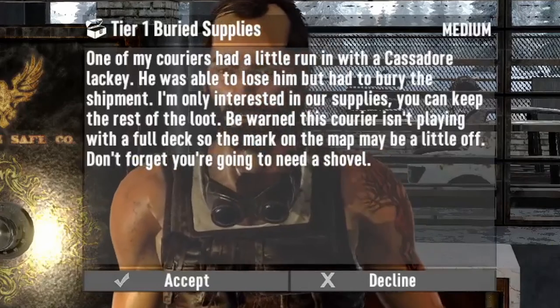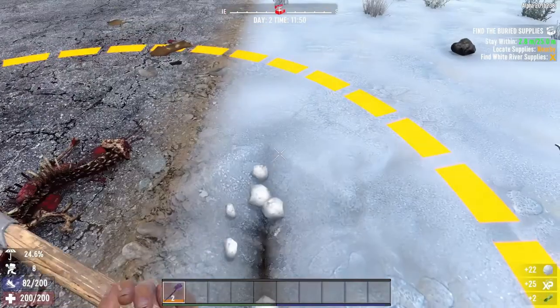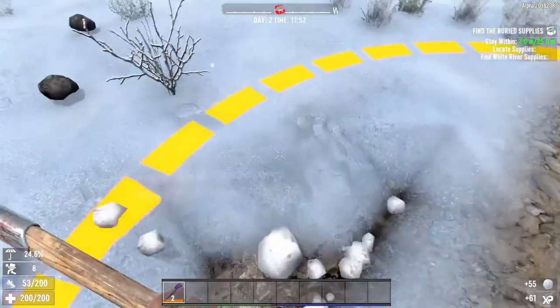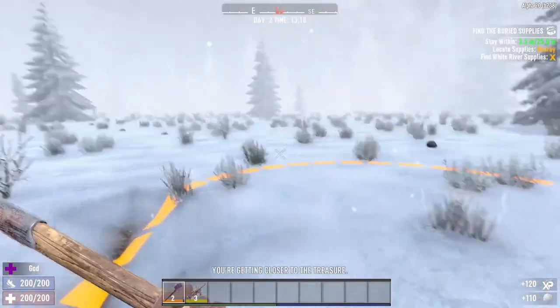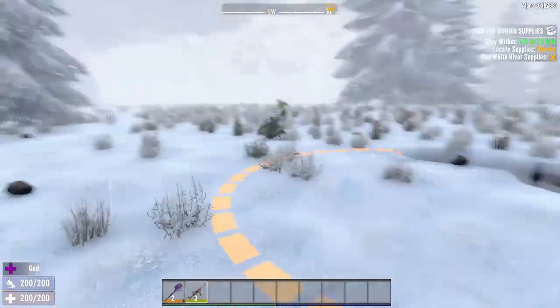Tip 1: Buried supplies quests. Buried supplies quests are great quests to take, especially early game. You get lots of food and clay, which are both very important resources. In previous alphas, after looting the chest, a group of zombies would spawn and try to kill you. In Alpha 20, these zombies have a chance to spawn every time the circle shrinks during a buried supplies quest, so you'll be fighting off a lot more zombies.